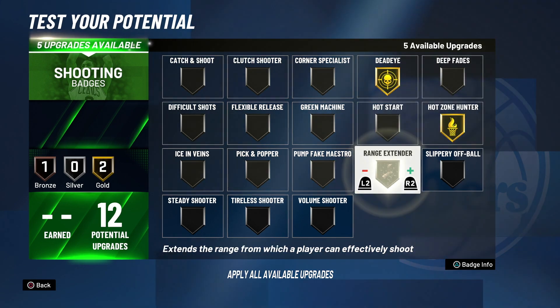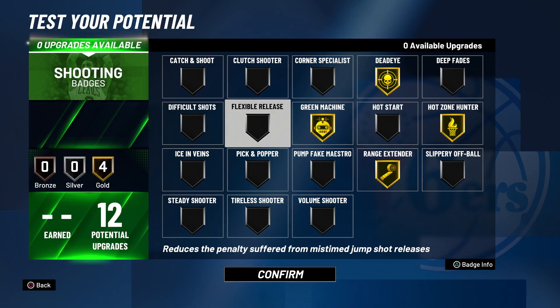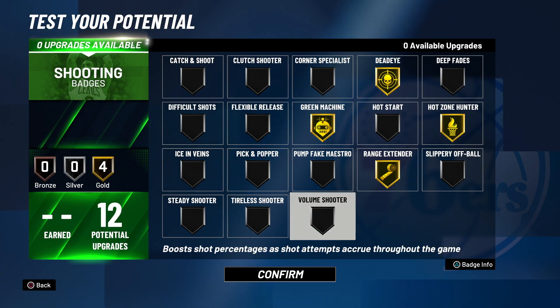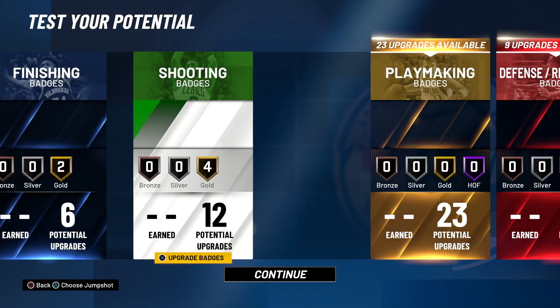For shooting, like I said, all you need is 12 upgrades — dead eye gold, hot zone gold, range gold, and green machine gold. Those are the only shooting badges you need for this build. Tireless shooter I don't know when it last really worked, and volume shooter is okay, but the main four you need are green machine, range, hot zone, and dead eye.